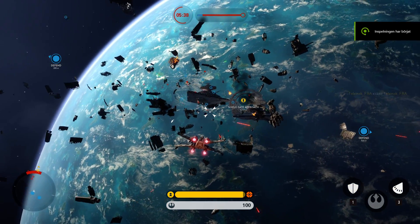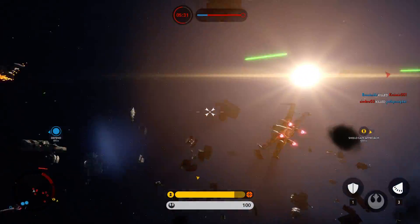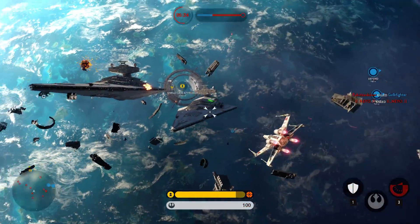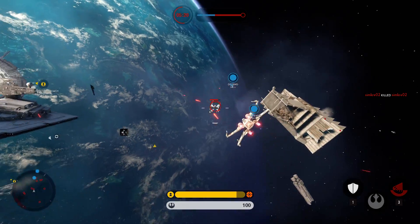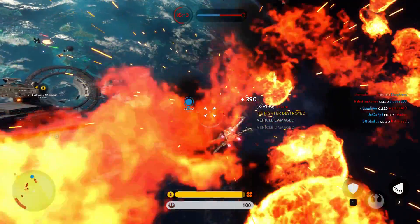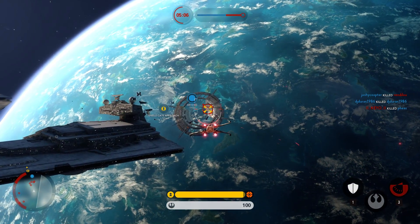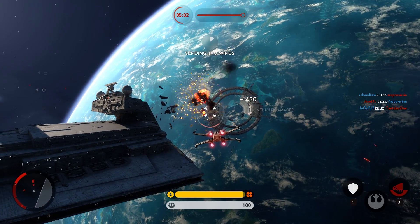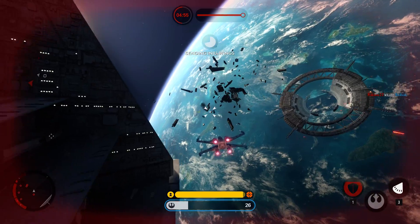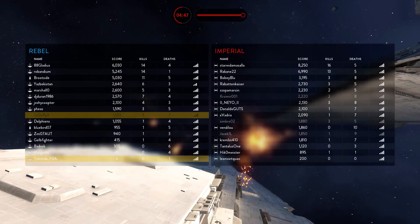Take advantage of this opening and get our U-wings down to the planet's surface. They're taking heavy fire! Our U-wings have been destroyed. Regroup. Behind you! Now's your chance — get our U-wings through there.